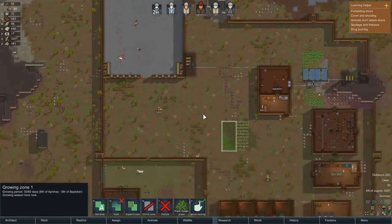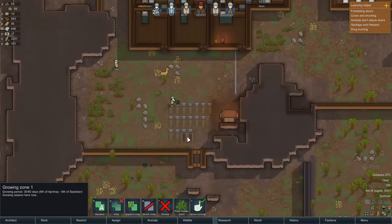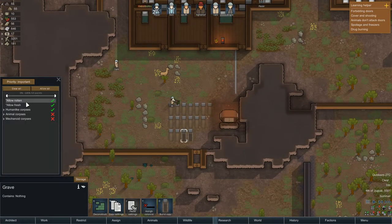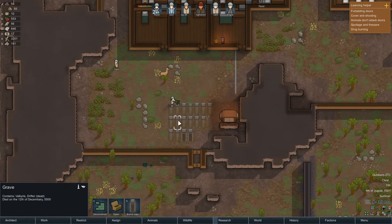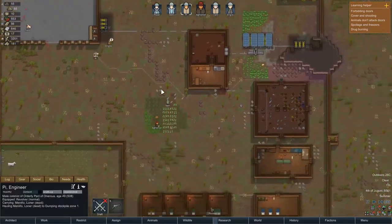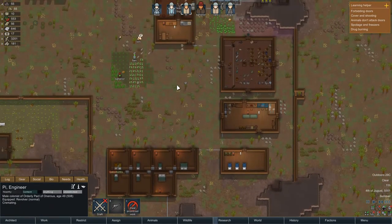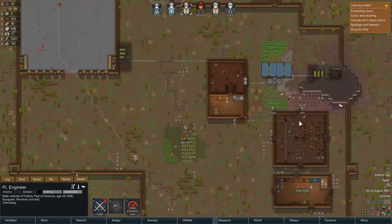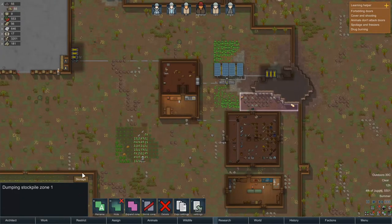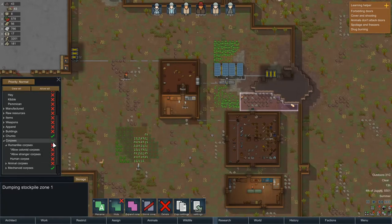Hopefully the bodies will get burnt — nope, they're getting buried. Alright, that is not what we want. We want to set this to only allow colonists. There we go. Copy settings, paste settings, paste settings. What are you doing with that? Prioritize cremating please. We do not want human corpses to be put over here. Let us turn off human corpses.